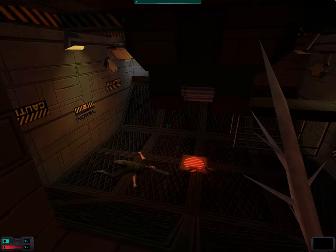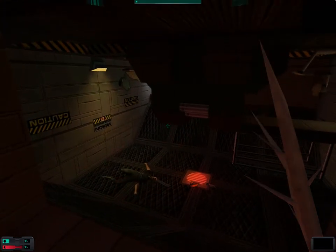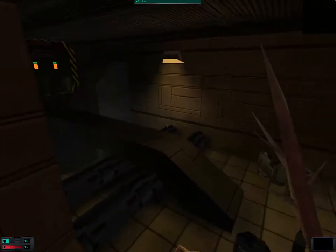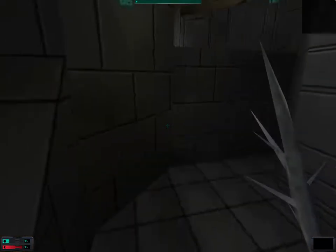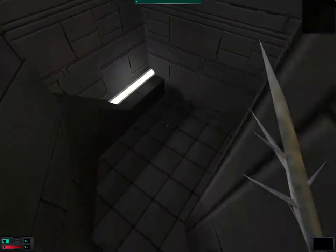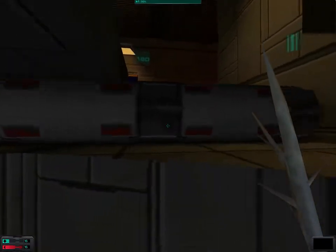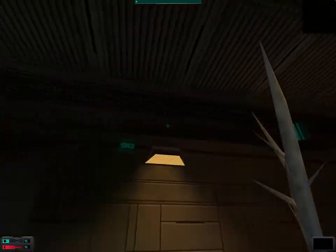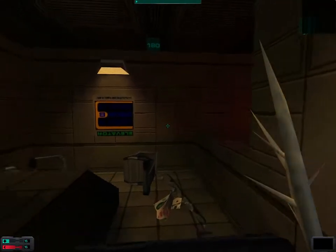If you played the first System Shock, this scene here might actually look familiar to you. Before we go down there, I'm going to explore this area first. This area is completely pointless - that's probably because everything is upside down and that's just a ceiling. Never mind.